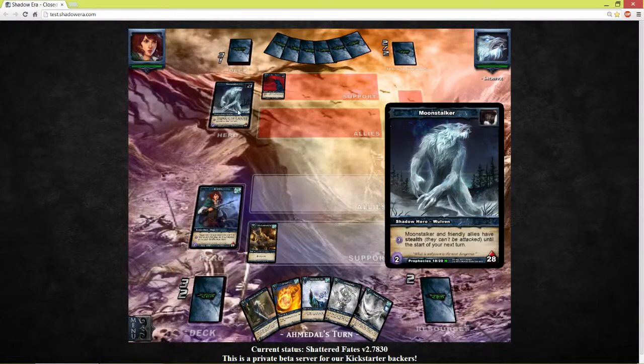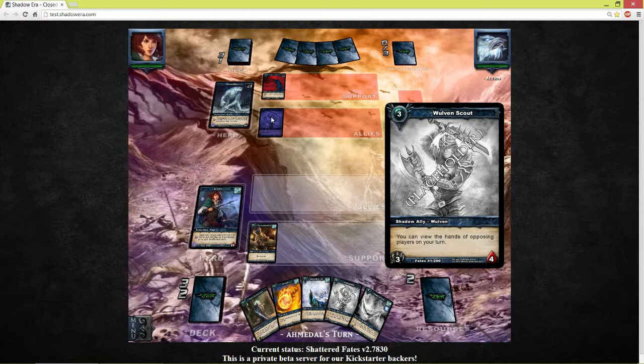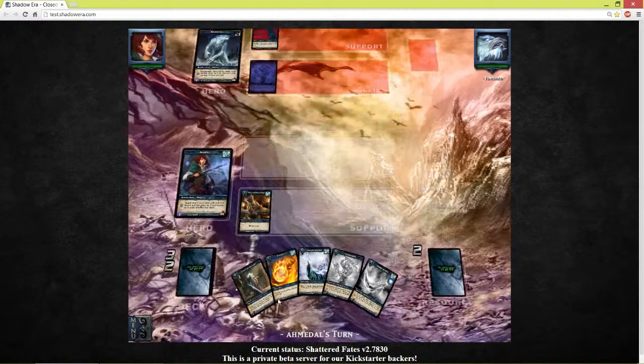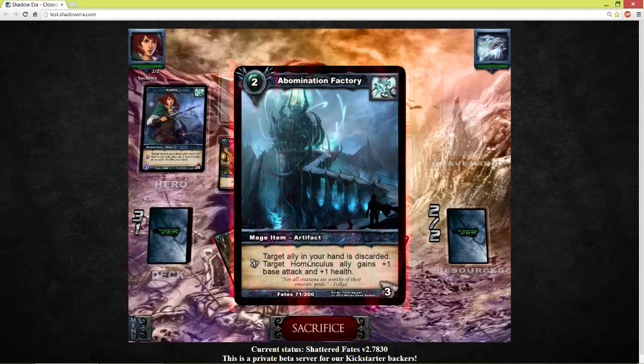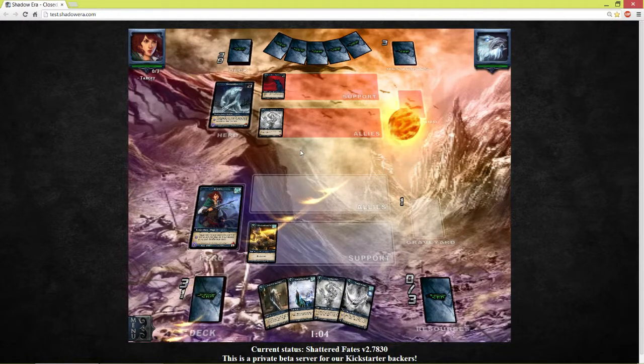I'm playing against Moonstalker and I don't like playing against Moonstalker because his ability is really annoying. He has a few cards in his hand — let's finish him off ASAP. I don't like him seeing cards in my hand, let's get rid of this.